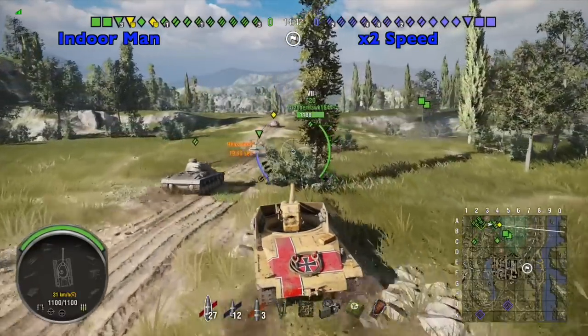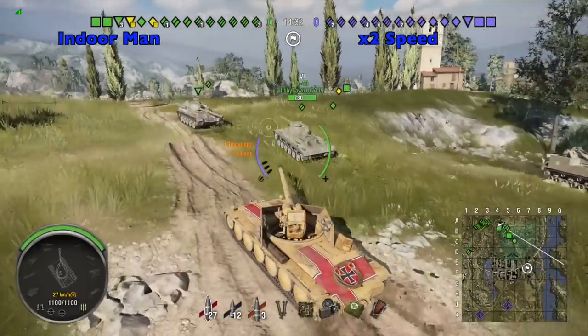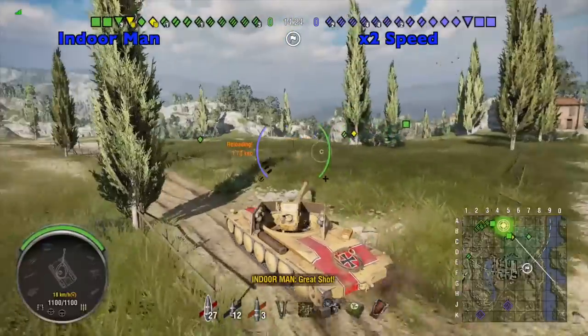For this game my tank is equipped with a camouflage net, binoculars, and an enhanced gun laying drive. I am using a German crew which has seven crew skills and perks, and I'm platooned up with Cowboy Arizona who's in a Hawk 12.